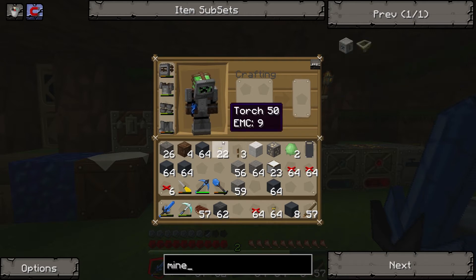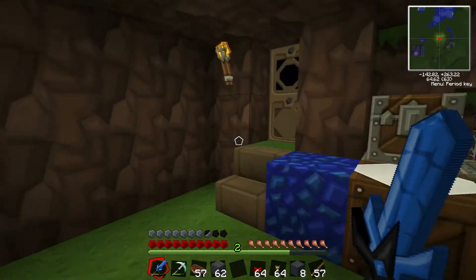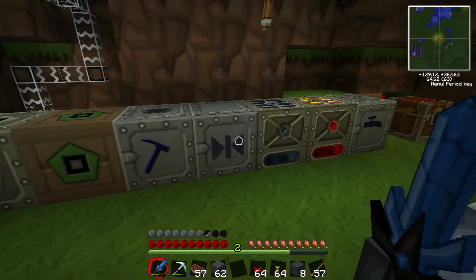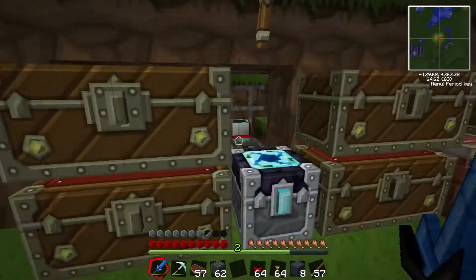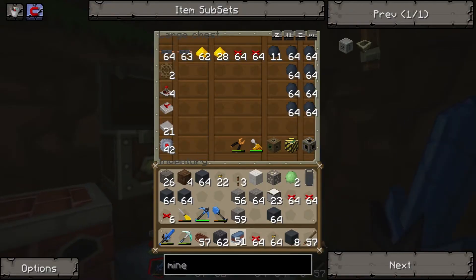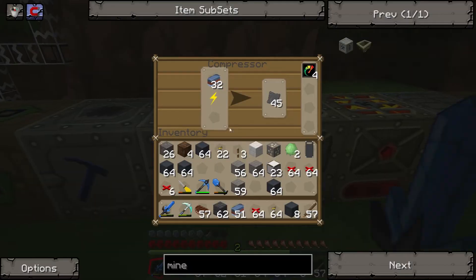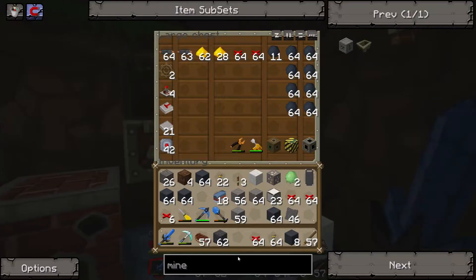Hello, we're back. I ran out of reinforced stone about 30 seconds after finishing the last episode, so I had to come back and make a load more mixed metal ingots, because you need lots of advanced alloy, and I was compressing up some more of those. I made two stacks of 64 of that to make some more reinforced alloy for whatever we're doing next with it, and I used our remaining stack to make a few more stacks of 64 of this.